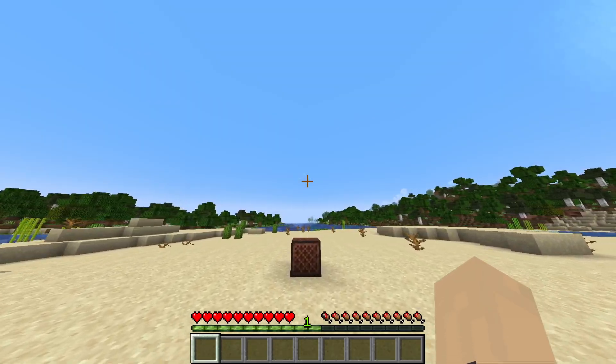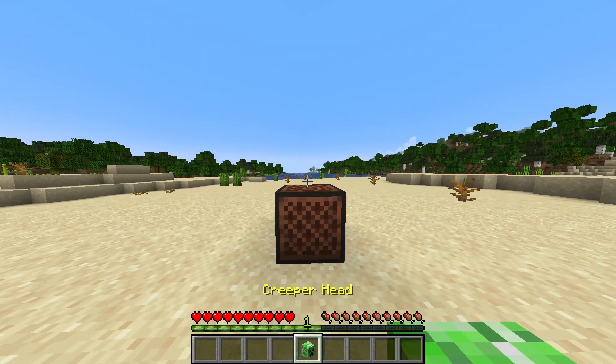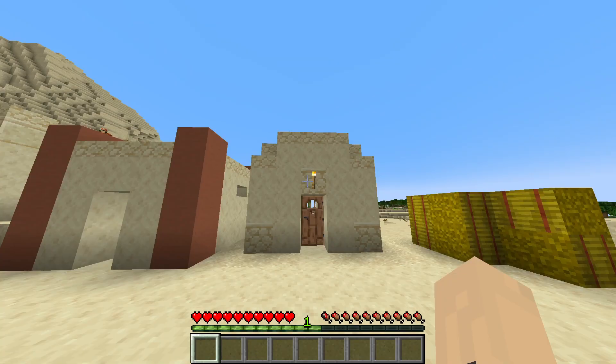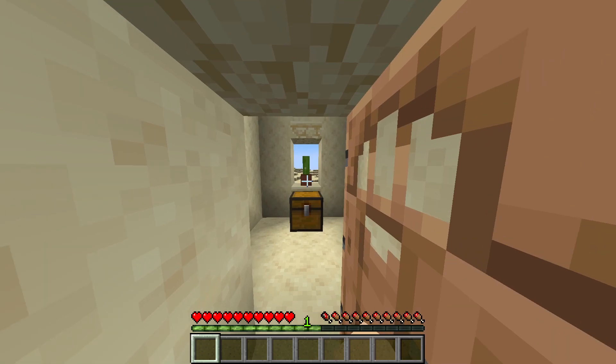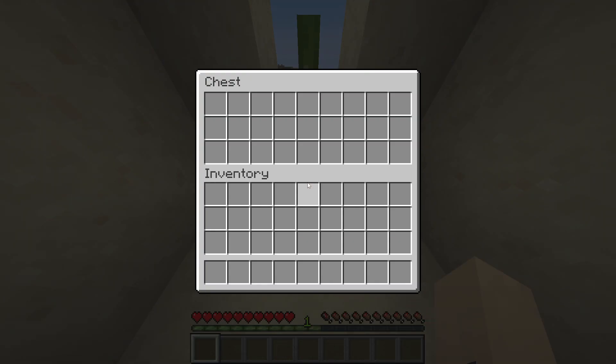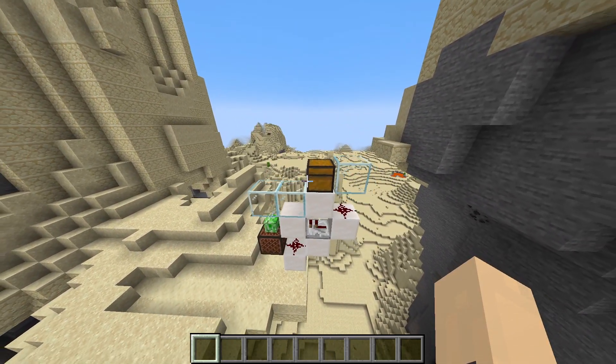In the update, new note block sounds have been added and can be accessed through mob heads. One of them is any Minecrafter's least favorite noise. So why not make their day by having this sound activate every time they open their chest? By making this simple contraption, you'll be able to give your friends the fright of their life.